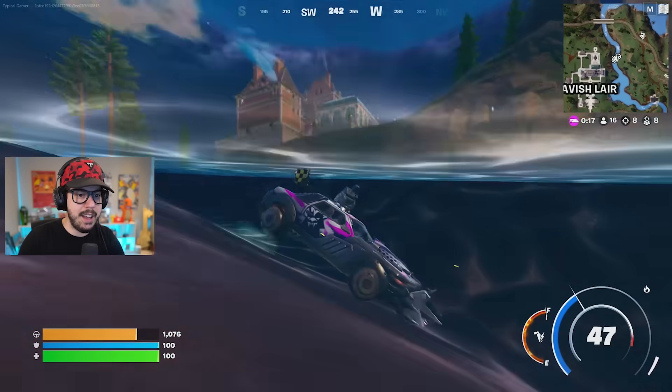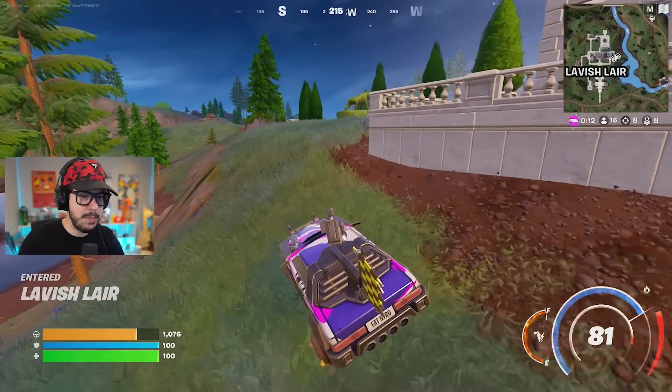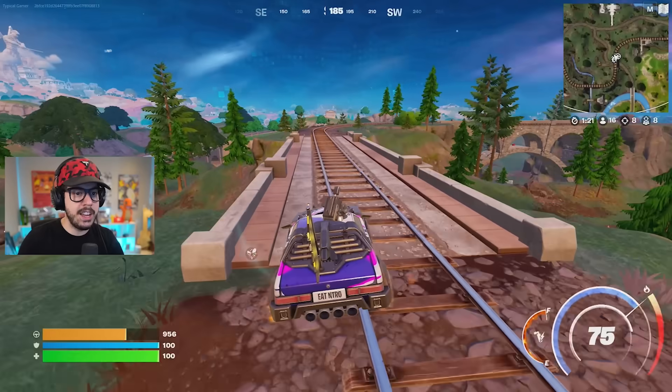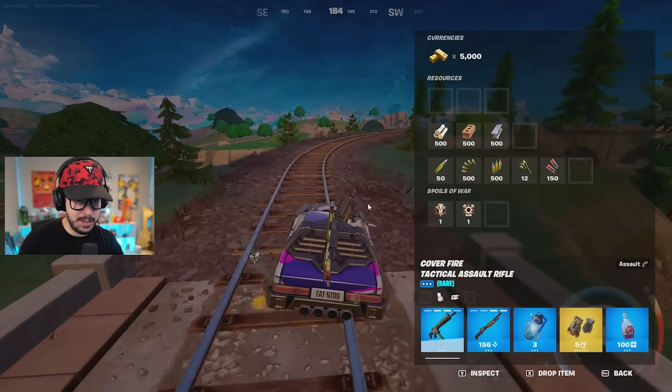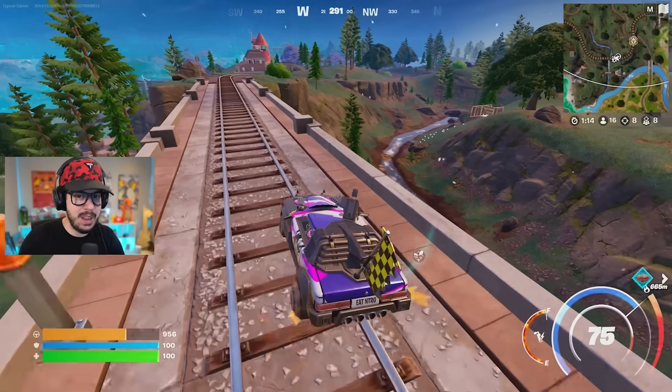I'm going to set my sights on Lavish Lair here. I turned into a submersible! I think there's got to be at least somebody in this area - some builds here. I feel like I'm a detective at this point. I'm going to drop a medallion here. That's pretty useless to me - the infinite ammo one, just with the weapons I'm using. I don't really need it right now.